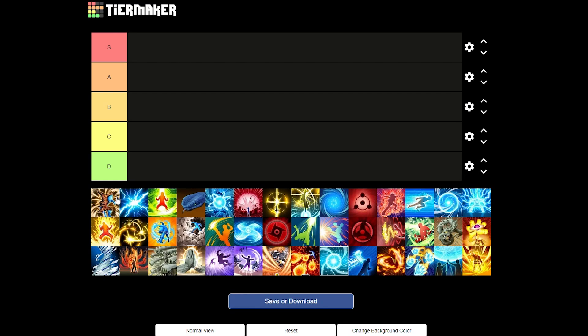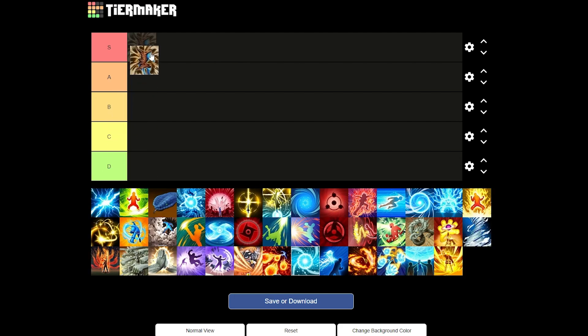First up on the list we have Imperial Wrath. Imperial Wrath is an amazing S-tier jutsu — I don't think anybody could disagree. This is literally the meta right now for attacker class. You will see every attacker and their mom using this jutsu. It takes away subs, has super armor, it's a two-step attack — it's just a very broken jutsu. Get this from the Kawaki DLC. Easy S-tier.